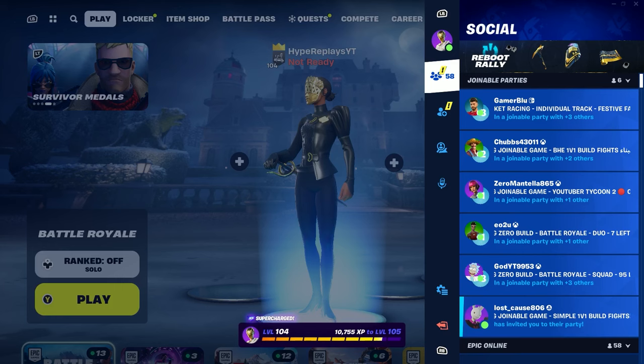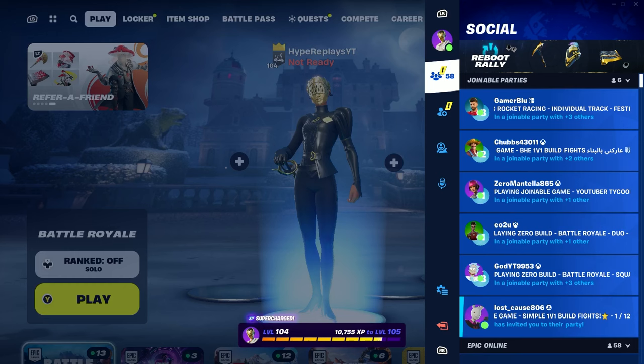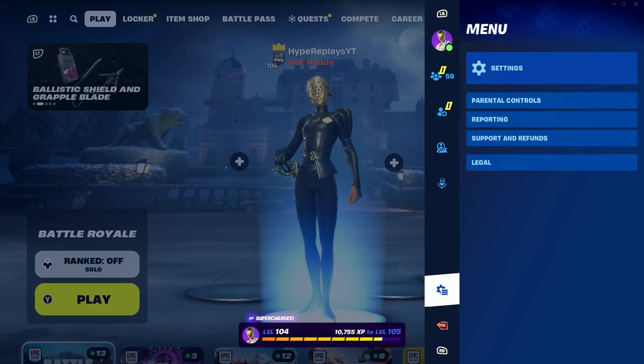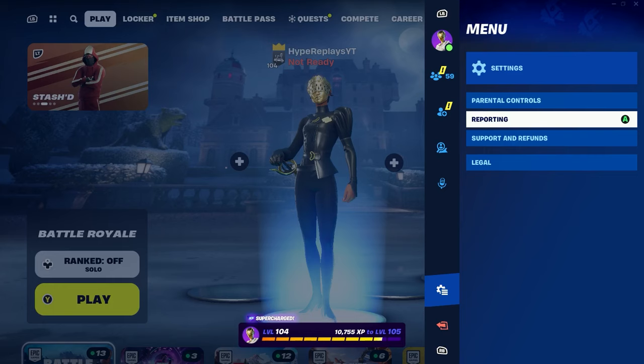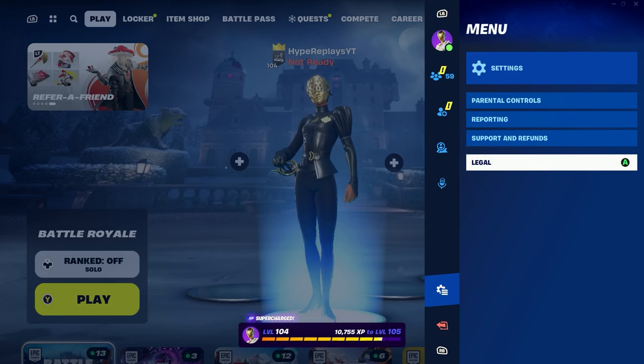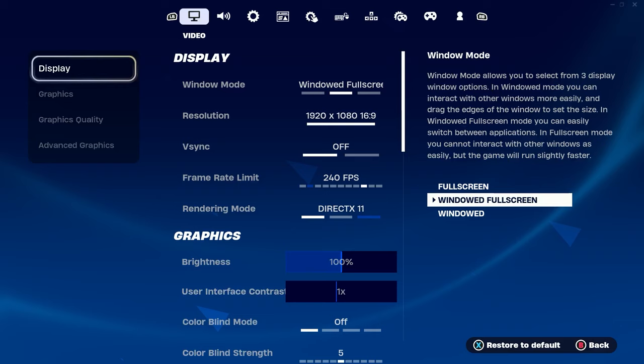That will bring you to a menu. You want to go to the Social tab. Once you're on there you'll see Social, and guys this is literally how you can get the iconic skin for free in Fortnite Chapter 5. After you see Social, you're going to see Add Friends, Looking for Party, Voice Chat, and a menu that says Settings, Parental Controls, Reporting, Support and Refunds, and Legal.